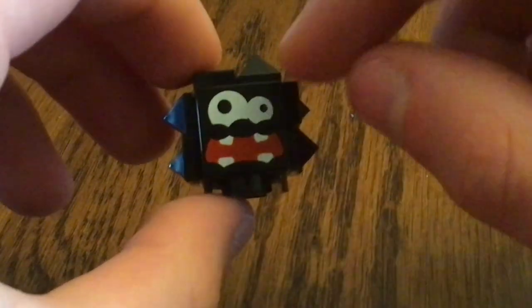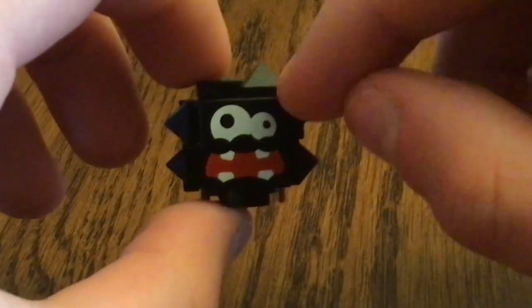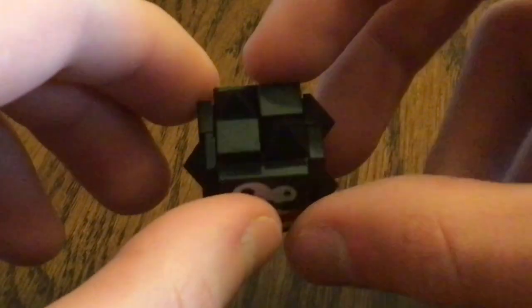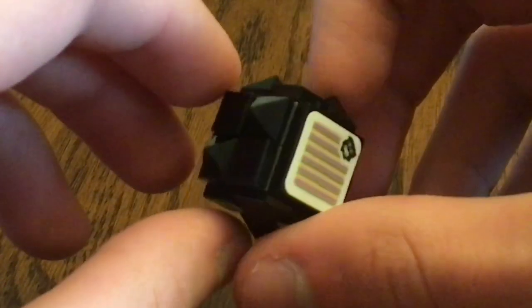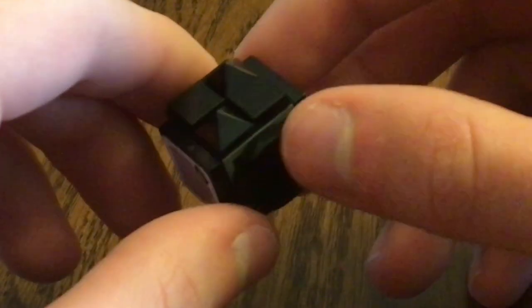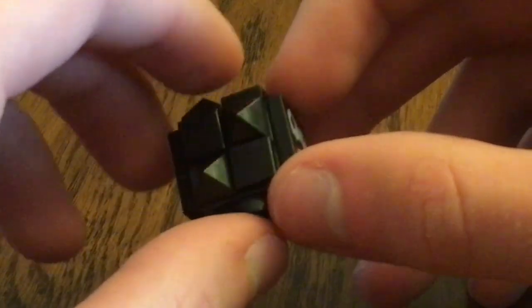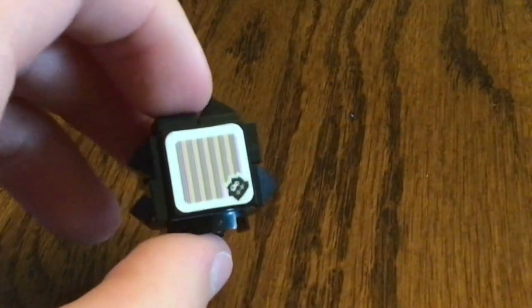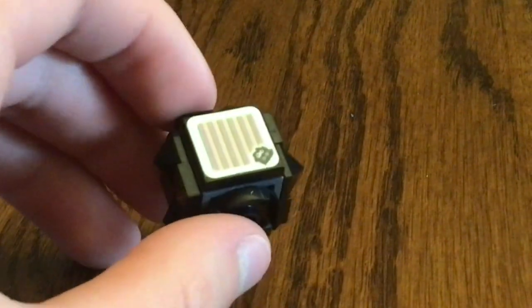As you might have known, we got that 2x2 face print at the front for his eyes and his mouth with the teeth inside. All around his body, at the top and at the sides, we got those black 1x1 pyramid pieces, and 1x1 flat tile pieces in black. At the back, we got a 2x2 barcode or accent tile.